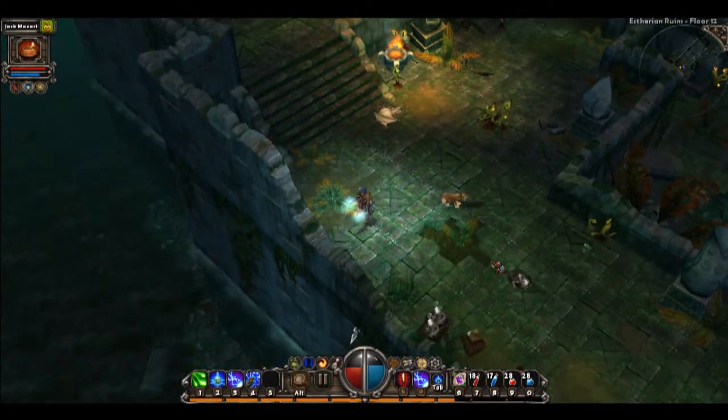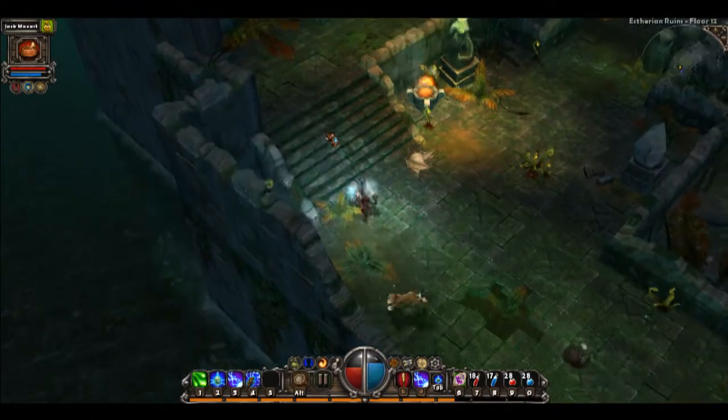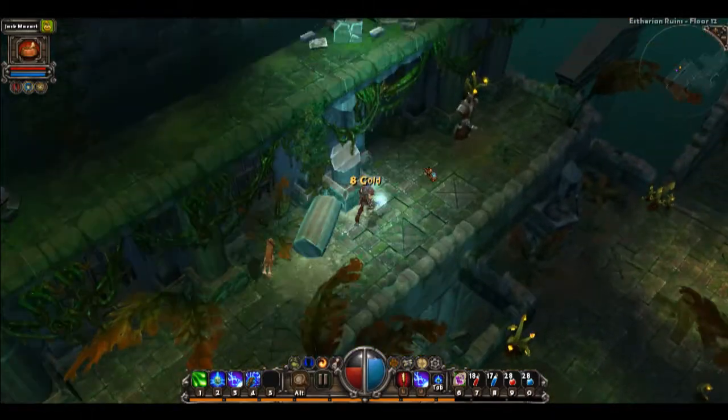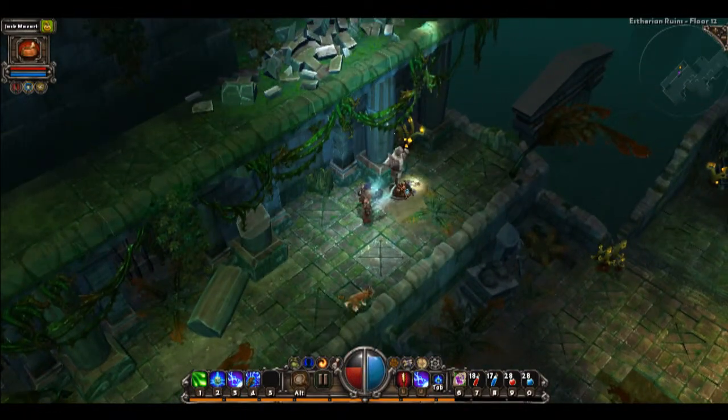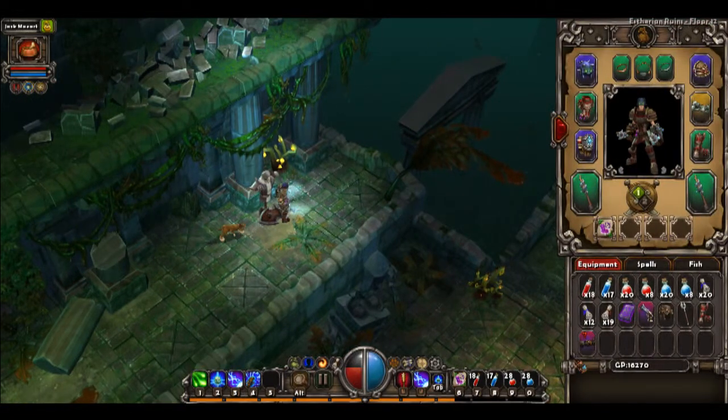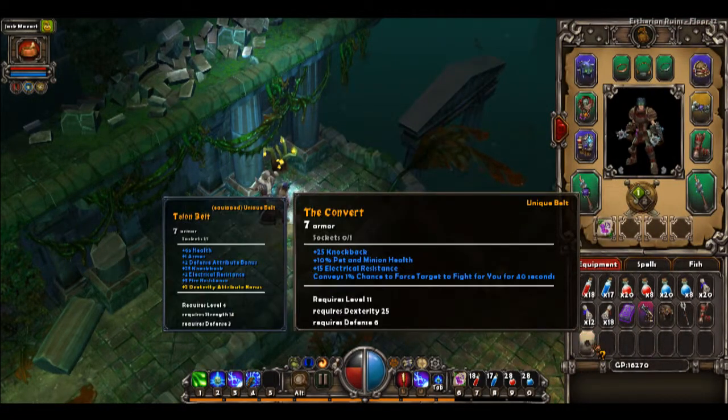Fucking pygmies. Nice. And you kinda summoned those a little late, pet. Let's see what's up in this armor rack — heavy leather boot. Ooh, another gold item. Let's see what that is. Pet and minion health. Electrical. 1% chance to force target to fight you for 46 — so it's like a threat generation thing.